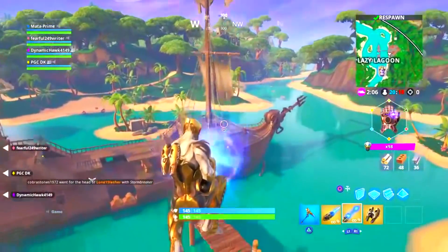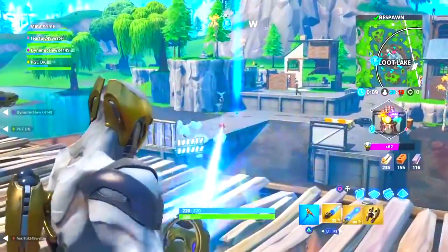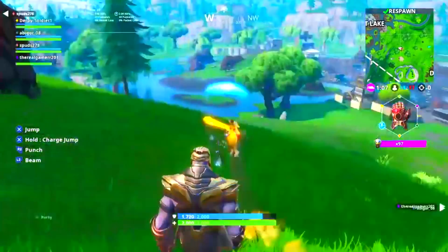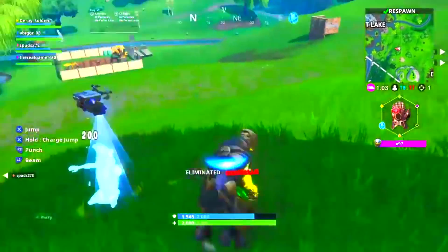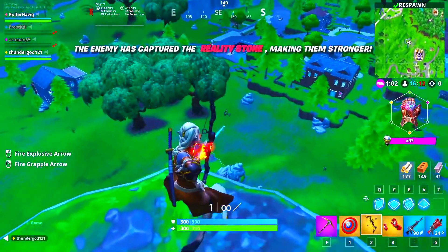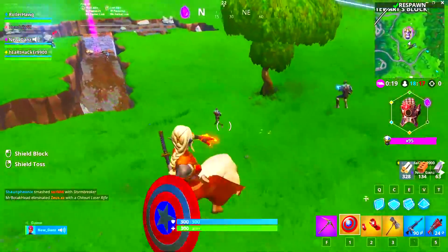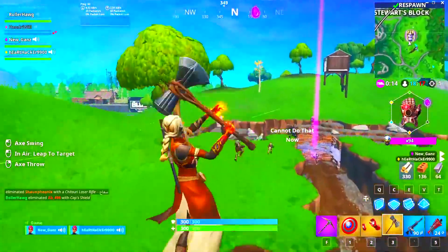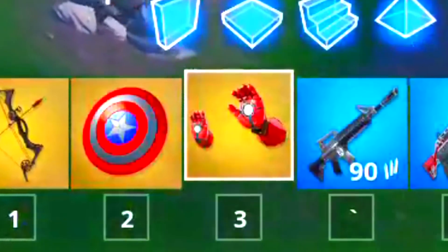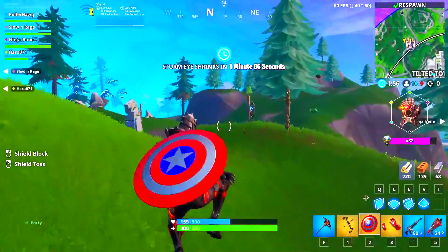On Fortnite Season 8, we got some more mythic items with the addition of three villain mythic items: the Chitauri's jetpack, his blasters, and his regular item, which were all pretty OP. You could also collect the Infinity Stones to become Thanos again on Season 8, using a lot of different powers from the different stones. To defeat Thanos, you could get mythic items including Hawkeye's Bow, Captain America's Mythic Shield, the Mythic Thor's Hammer, and Iron Man's Repulsors — all added in one huge update in Chapter 1.